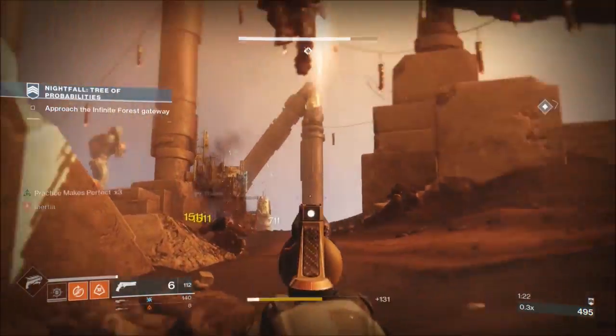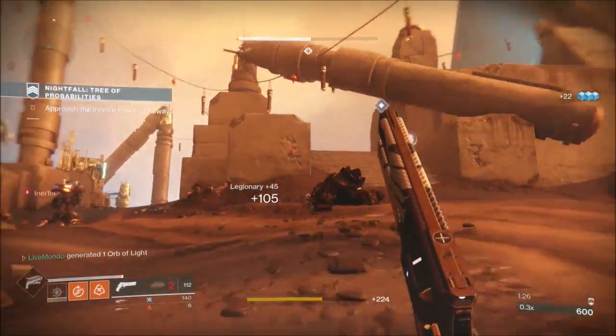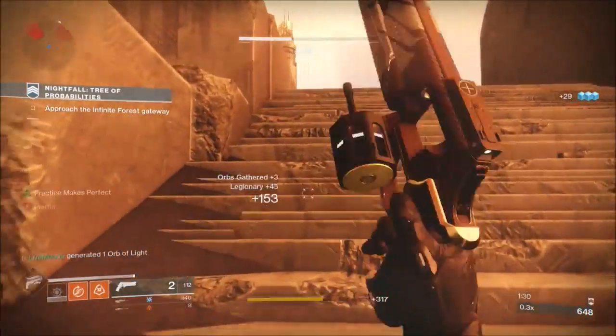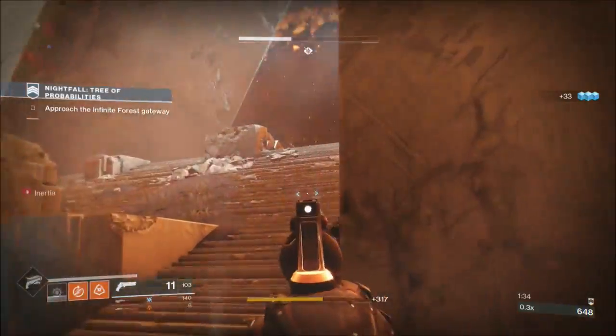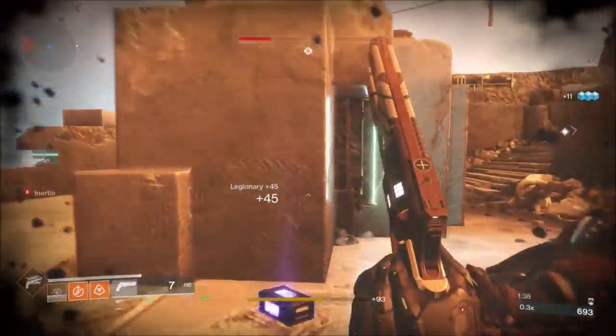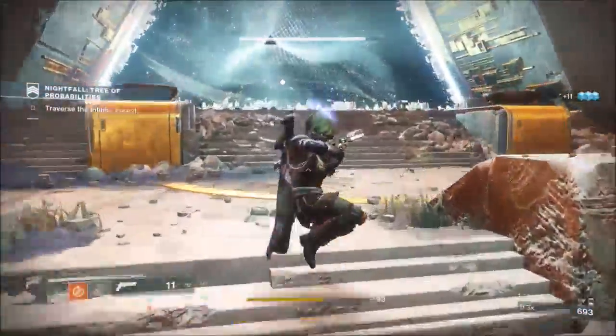Nothing special — just make sure you coordinate your supers. Before you fire supers, make sure there are no shielded enemies that don't match the damage type of the super; so make sure there's no Void and no Solar up before you pop super. My suggestion is to try and go with the Void, because you'll always get your Elite Goblins and Elite Hobgoblins, which are more points. But you'll reach the score pretty easily.